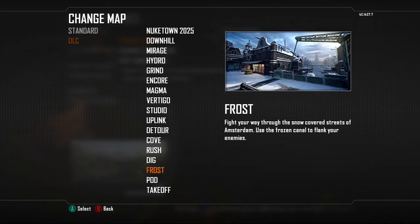Then we got Frost. Frost looks to be a frozen, very weird map — somewhere in Amsterdam, which is very cold. I've actually been there once and I will never go back. It's snow-covered streets, so you're going to be finding canals to flank your enemies.